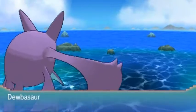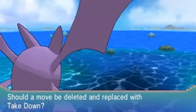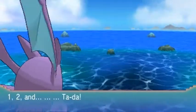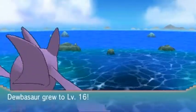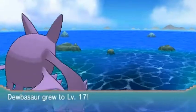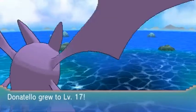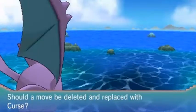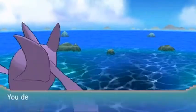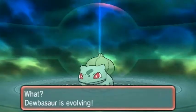Aaliyah grows another level, Dubasaur grows to level 15 and wants to learn Takedown — a very good move. I'm gonna take away Leech Seed because Dubasaur is only gonna be used later on for Hall of Fame reasons. Dubasaur is growing levels — level 17 — and Donatello is at level 15, 16, looking at 17. It wants to learn Curse but I'm not gonna teach it Curse. That trainer has been defeated.